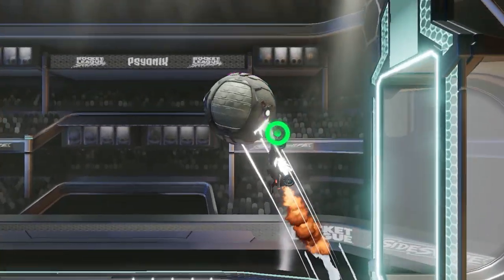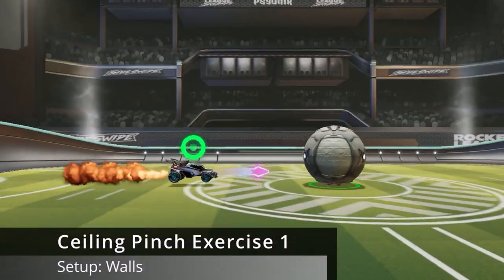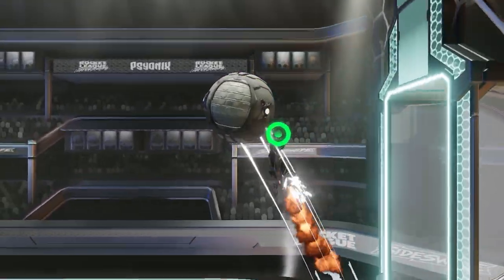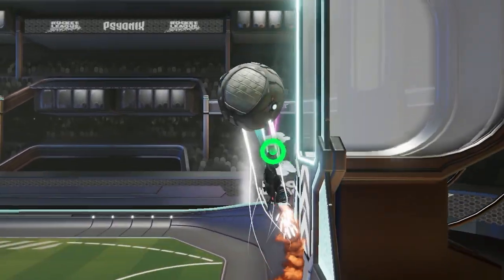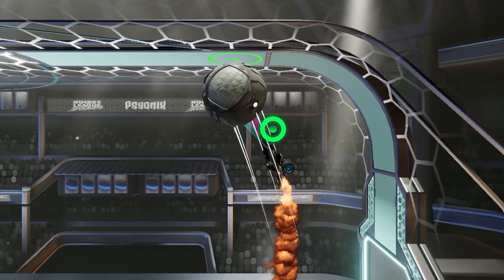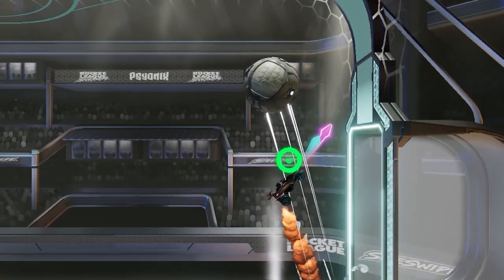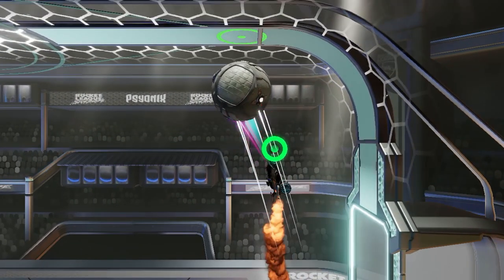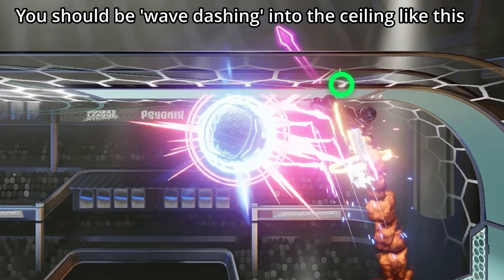The first exercise to practice these is one I'm sure you'll all be familiar with. It's where you just hit the ball up the wall, follow it up to the ceiling and pinch it downfield. Pretty straightforward. The goal here is to start your pinch from the very edge of the ceiling and then try to score in the opposite goal. A tip for maximum power is to aim for the edge of the ball and make sure you're actually sandwiching the ball between your car and the ceiling when you hit it.